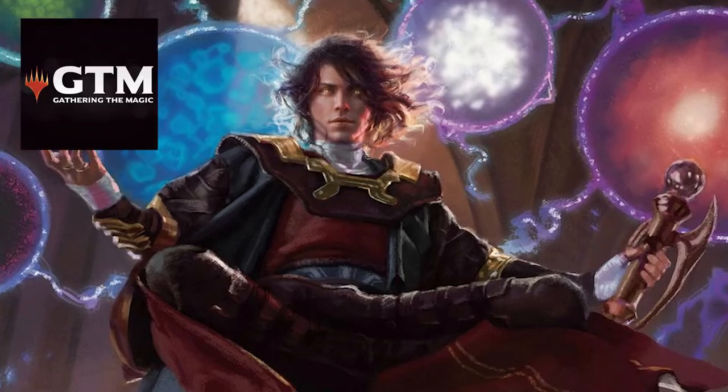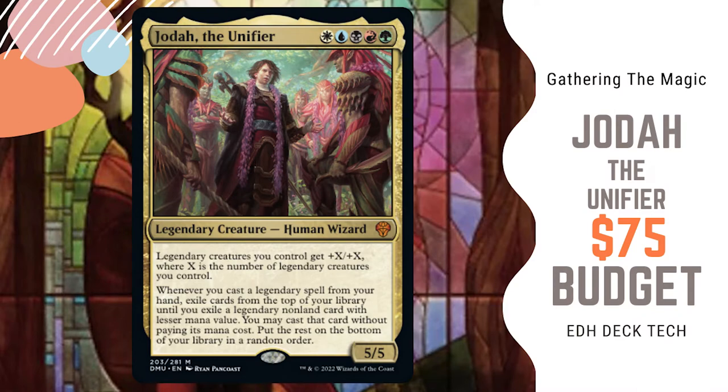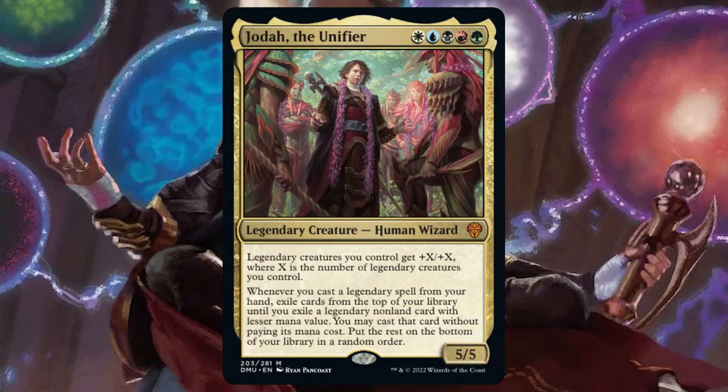Hello, my name is Lewis and welcome to Gathering the Magic. Today we're looking at a $75 budget Jodah the Unified deck tech. From Dominaria United, Jodah says legendary creatures you control get plus X plus X, where X is the number of legendary creatures you control.